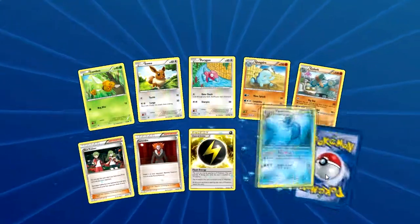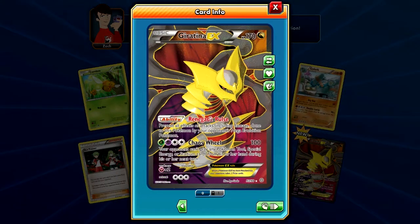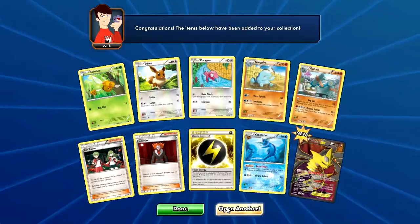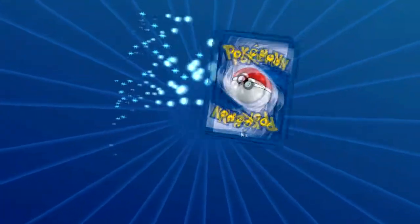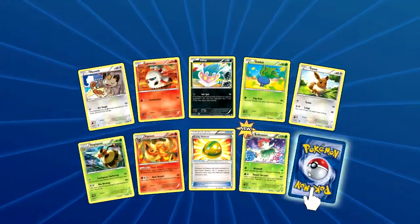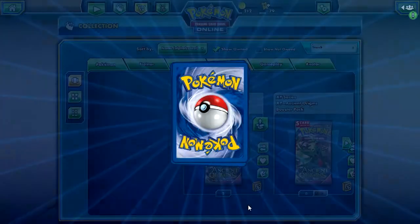I wasn't able to go to pre-release because it snuck up on me. We got a Giratina EX full art with Renegade Pulse, which is good against Megas, and Chaos Wheel. I might have to make a dragon deck. I wasn't able to go to the pre-release — I totally forgot the date and had a previous commitment. Tyranitar EX!